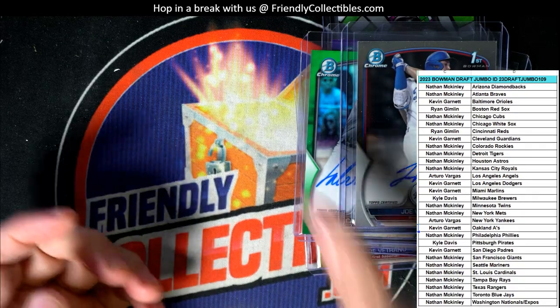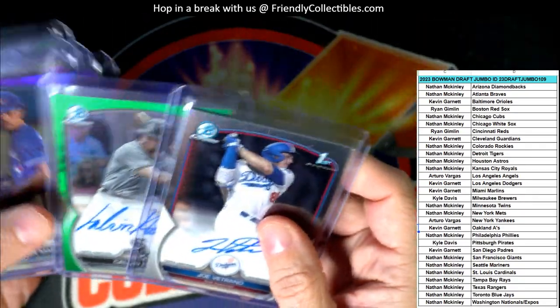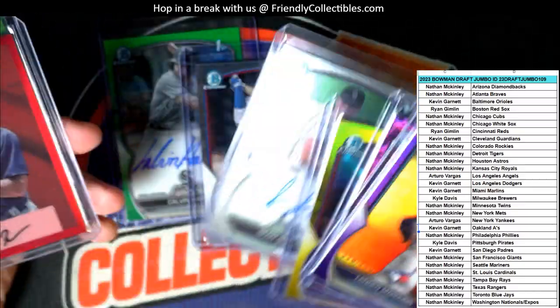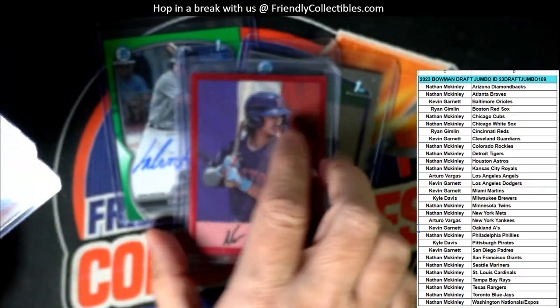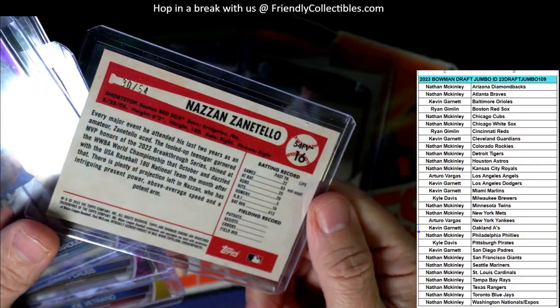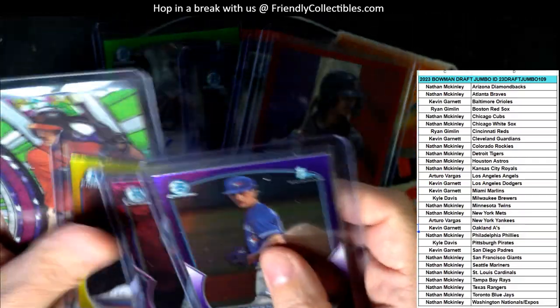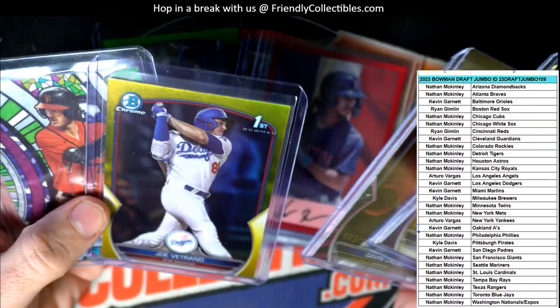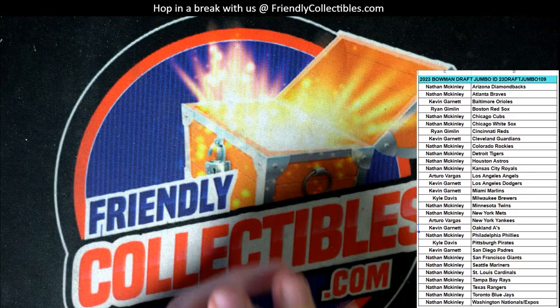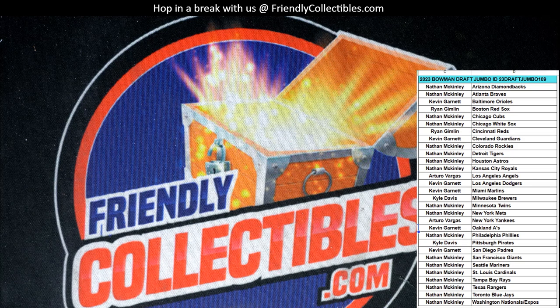So here's kind of the bigger right-of-way top loads - we ended up getting three autos plus what I guess is a facsimile auto numbered to 54. Then the glass numbered to 50. That was a really good box, man - a lot of fun on that one. So I got the next one - let's get the next one rolling, man. Let's do it. Thank you.